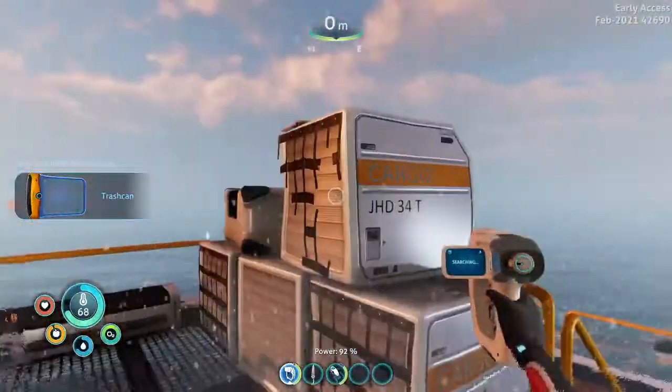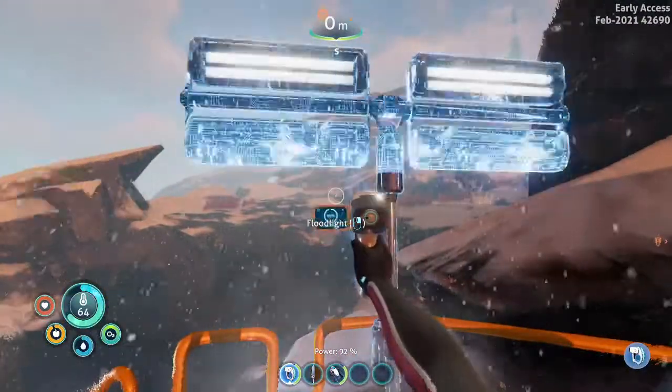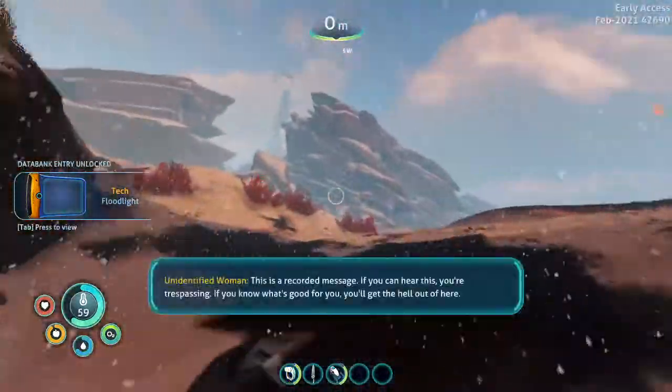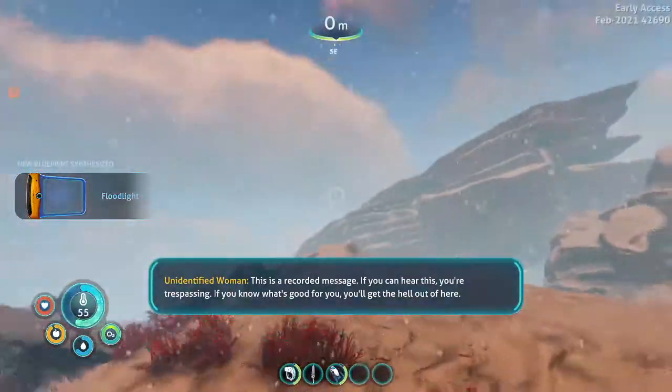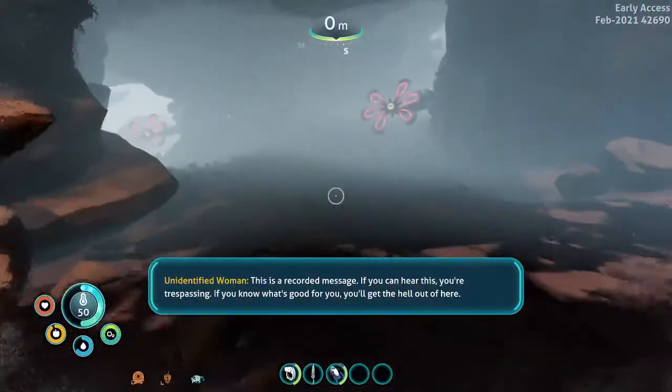Disinfected water — nice. New blueprint synthesized. I'm just gonna scan everything. This is a recorded message — that's Marguerite. 'If you know what's good for you, you'll get the hell out of here.'